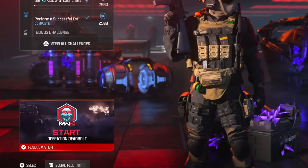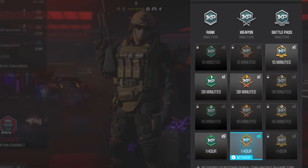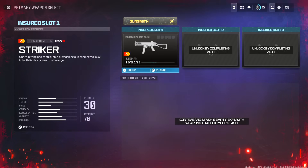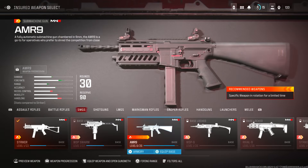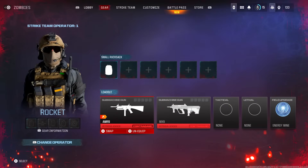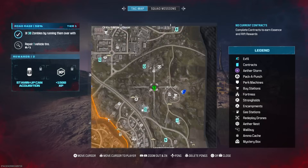This method will be in Zombies mode. You definitely want to activate some double XP tokens if you have any. Then go into your active duty slot and put on your insured weapon — make sure it is the weapon you want to rank up. Also make sure you have the energy mine in your field upgrade slot, then load up into the game.